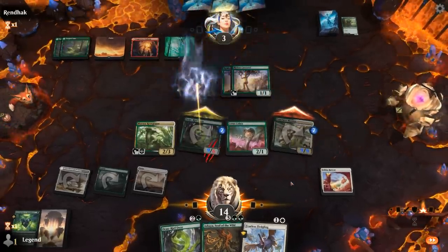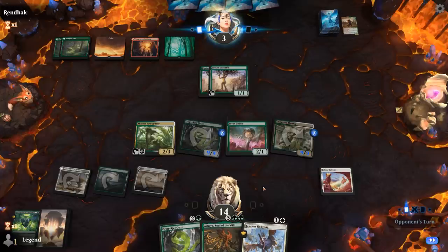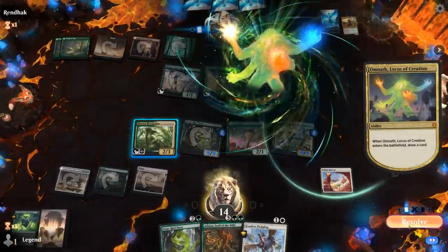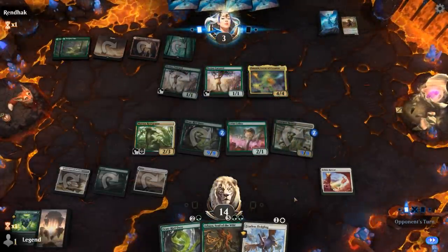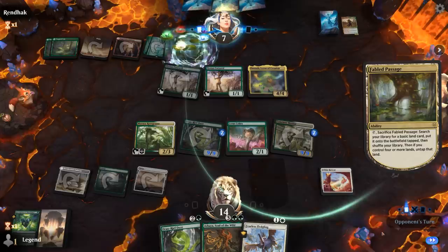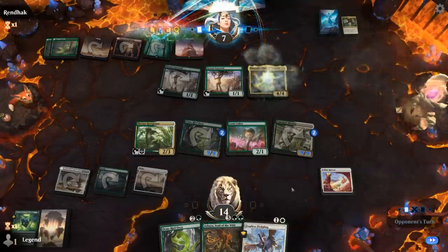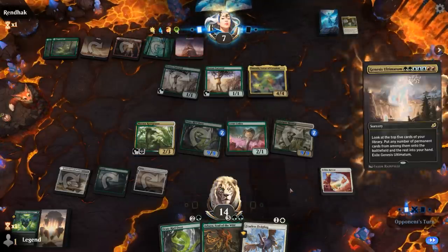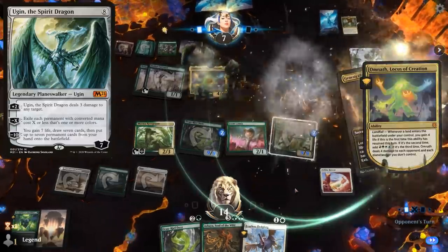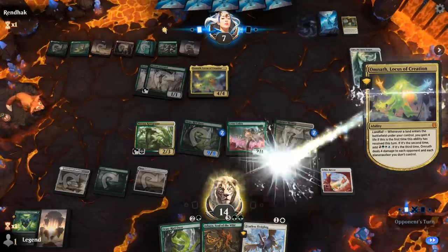Omnath number two, into a Fabled Passage — this could be bad. Into Genesis Ultimatum — yeah, that's the worst case scenario here. Gotta dodge Ugin the Spirit Dragon. There's Ugin the Spirit Dragon — and this game looks pretty over now.